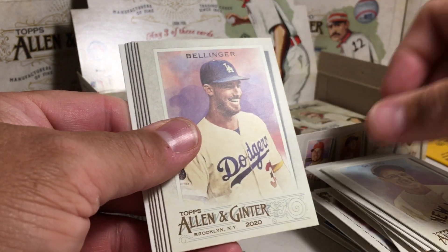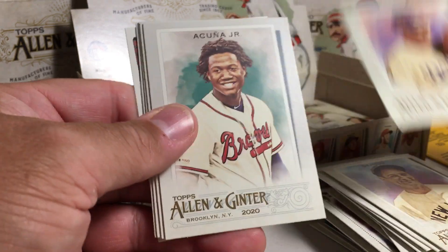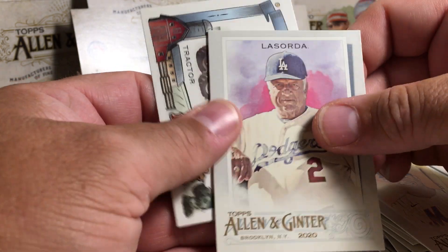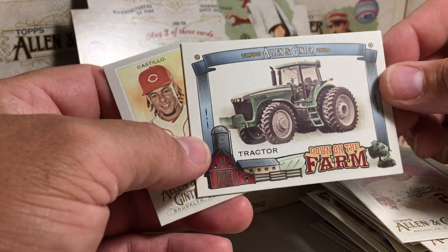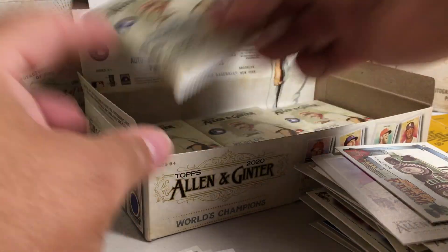Lou Gehrig. Maniacal laughing, Cody Bellinger, Acuna. Ryan McMahon, Michael Conforto, Tommy Lasorda, Castillo, and there's a rookie card of the tractor, and an A&G back.